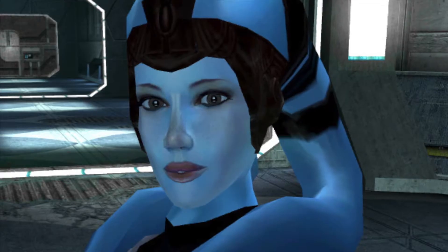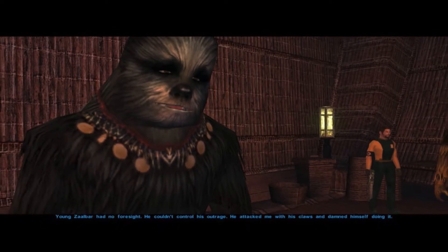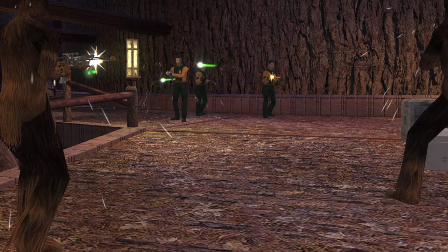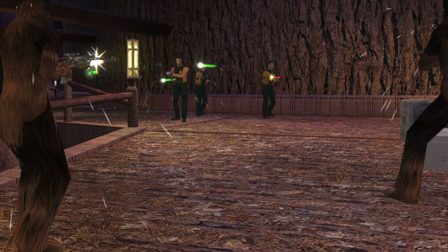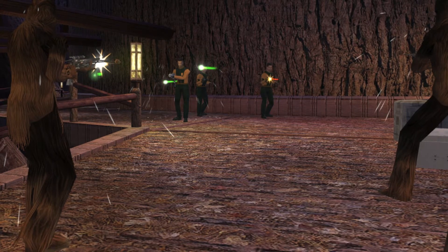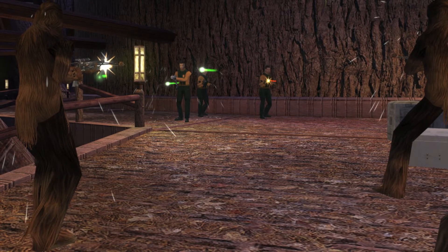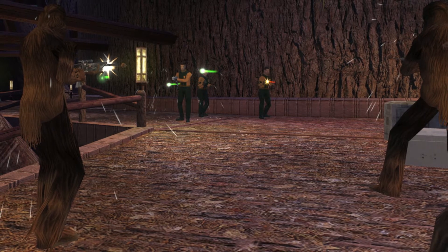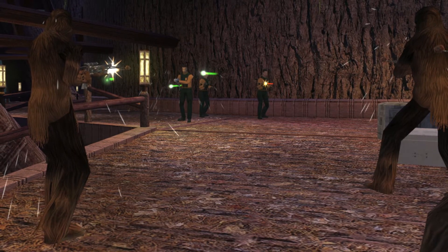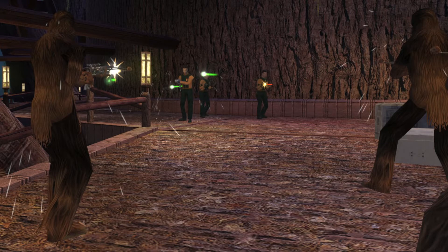The $75 set is the Wookie Village, with six minifigures: Zaalbar, Mission Vao, Zaalbar's father, Zaalbar's brother, a Wookiee villager, and a Czerka employee. The build represents the main village meeting center where the Kashyyyk drama unfolds — Zaalbar's family story — along with a small Wookiee home with storage, and a Czerka Corporation stand with its own dedicated area.